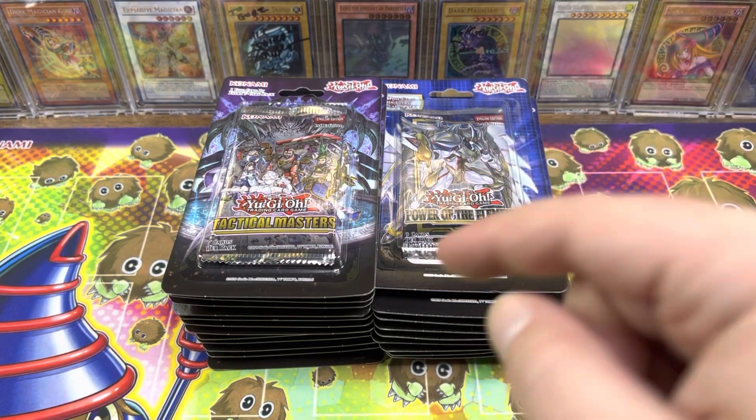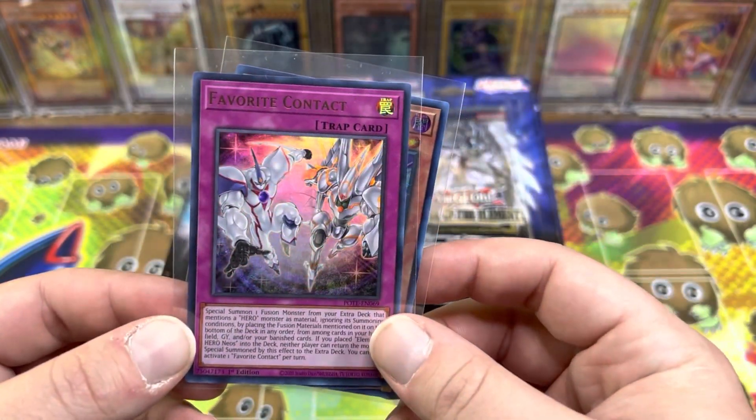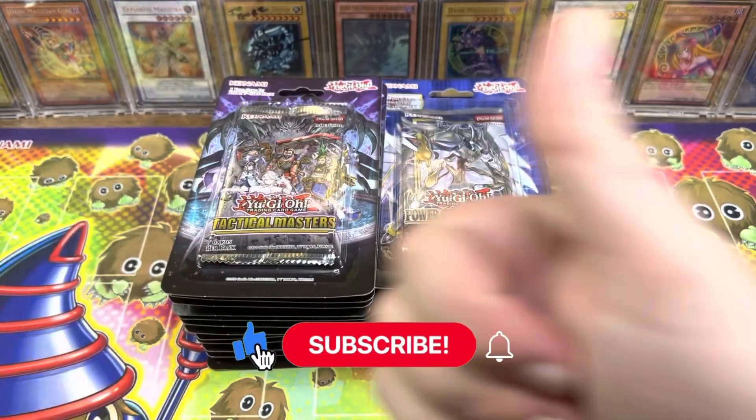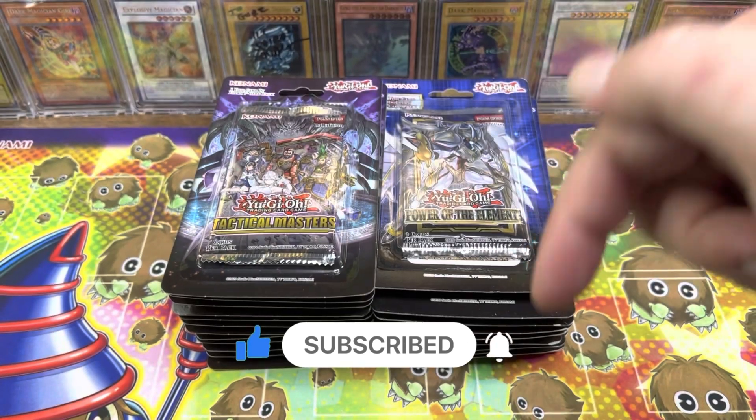But before I do, the giveaway. Gonna be giving away a Vision Hero Increase from Ghost from the Past 2, and a Favorite Contact from Power of the Elements. All you gotta do, if you wanna enter for a chance to win this giveaway, hit that like button, make sure you're subscribed with notifications turned on, and then just drop a comment down below.